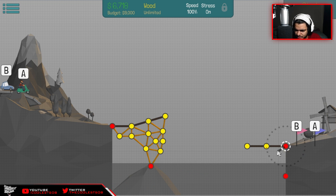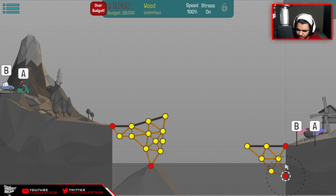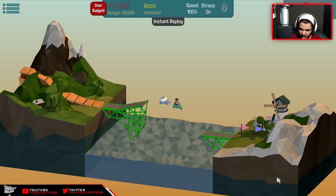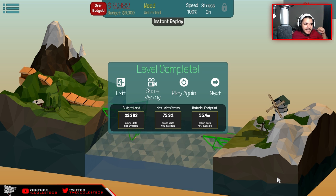Let's make a triangle from here to there, then connect this one from here to there. This is gonna work out, trust me. If we connect that to that, I believe that should hold. I don't care if I go over budget - what matters is these people's safety. As long as they get to their destination, they're good. It holds pretty good - we did it! Nice, awesome, that was amazing!